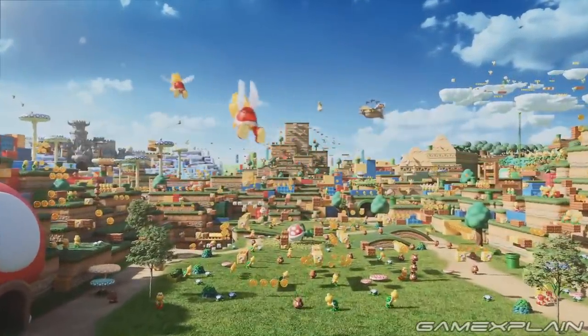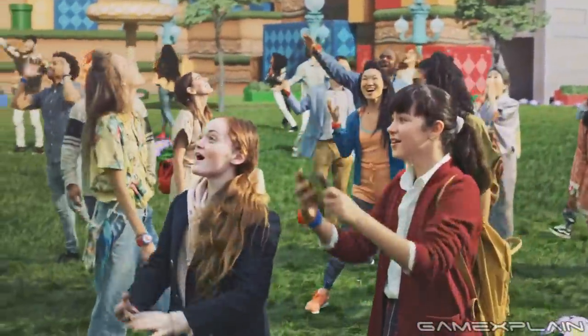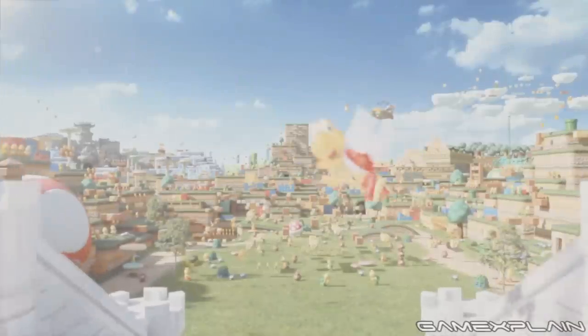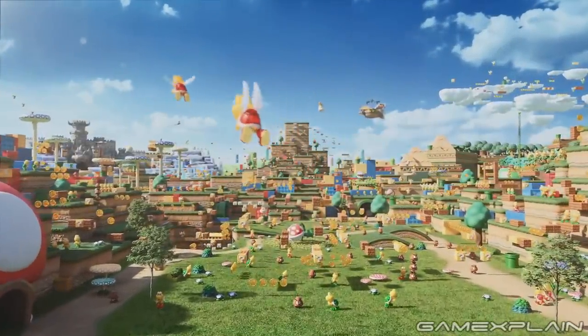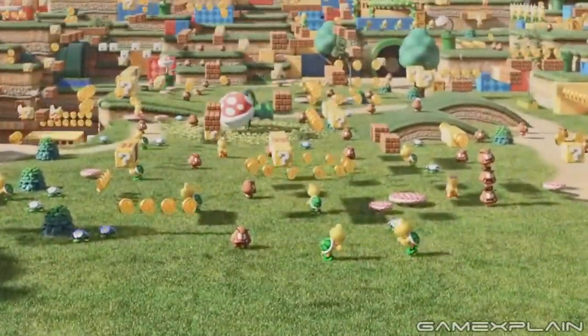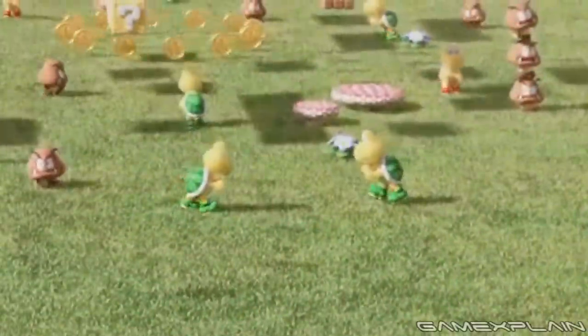There is a ton going on in this slightly exaggerated world, so let's break down some of the things you might have missed. It's easy to miss things with so many enemies, such as Goombas and Koopa Troopas galore, which seem to behave much as they do in the actual games — with Goombas casually walking around, including in tower form, and Koopa Troopas even turning around at preset points.